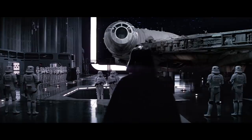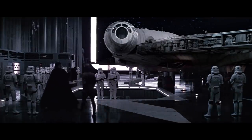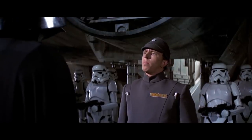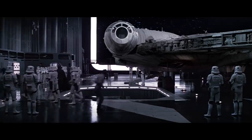Star Destroyers are essentially flying fortresses. They're heavily armored and heavily armed, and should anything breach their first line of defense and enter the ship, there are 37,000 crew members on board, including several detachments of naval troopers specially designed to defend against boarders, and there usually is an entire legion of stormtroopers as well — 10,000 highly trained infantry fighters specialized in repelling boarders and CQC fighting.